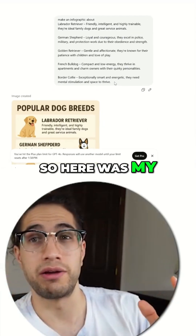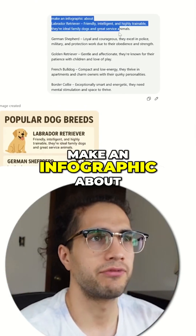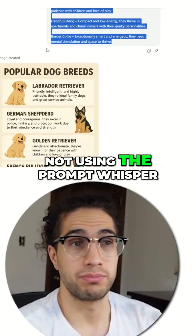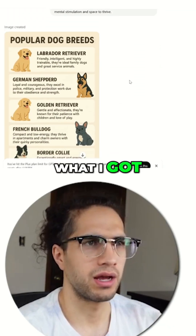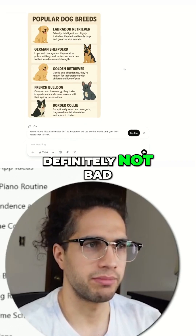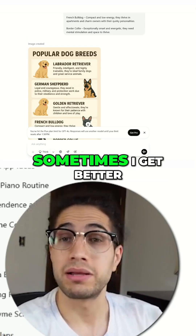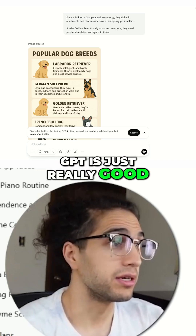Here was my first test: make an infographic about these five dogs. This was my result not using the Prompt Whisper, and basically this is what I got — not bad at all, definitely not bad. I found that even with the Prompt Whisper, sometimes I get better results and sometimes ChatGPT is just really good on its own.